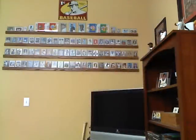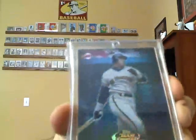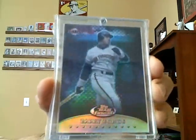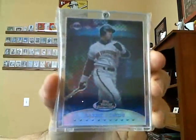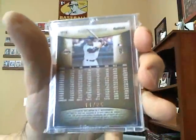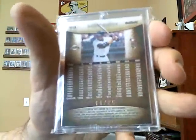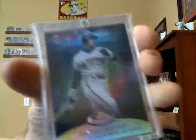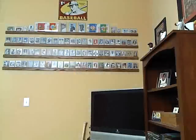Here's another one that probably most people don't even remember — this is a 1998 Finest Team Finest gold refractor. They actually made three refractors in this set: there was the blue, the red, and then the gold. There's the back here — the gold is numbered to 25. Again, an impossible card to find, just ask any collector.